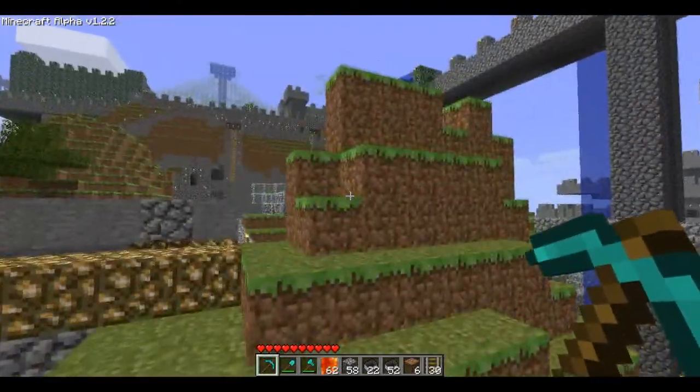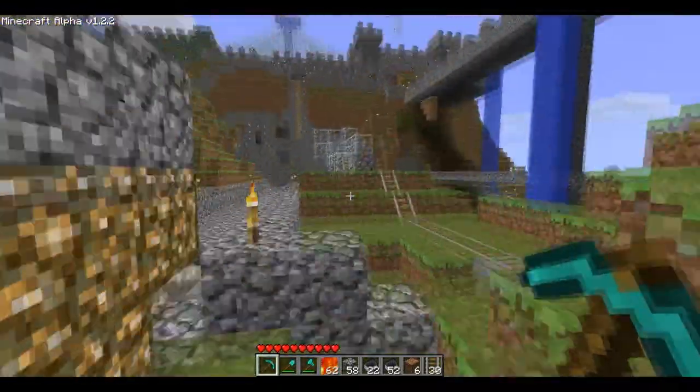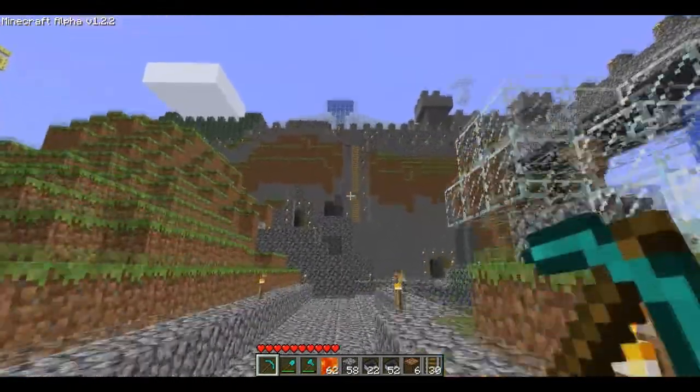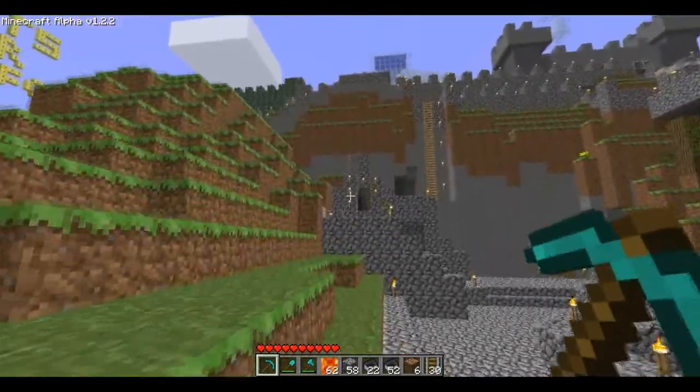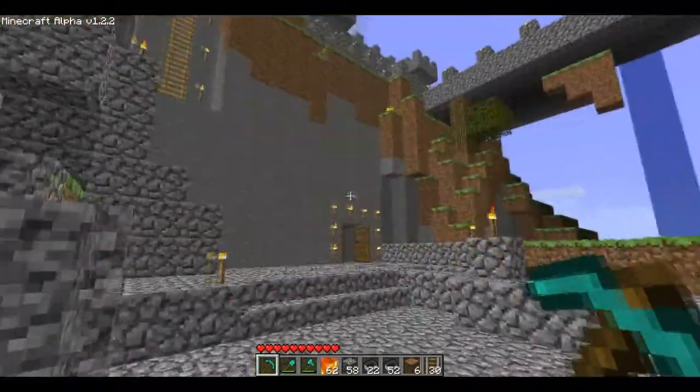A nice little bridge right here to another little place. This is our castle fortress. It was very, very plain and as you can see we fortified the hell out of it. We were going to build kind of like a huge base inside of it, but it didn't turn out that way.